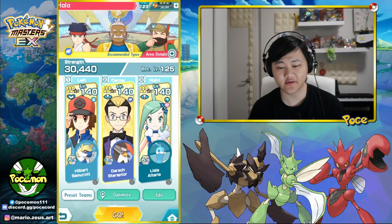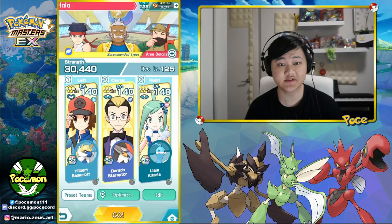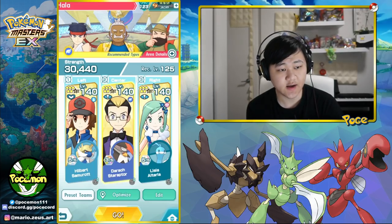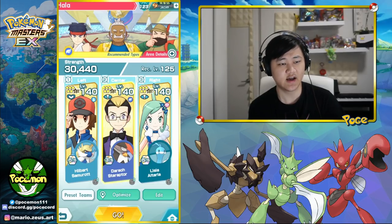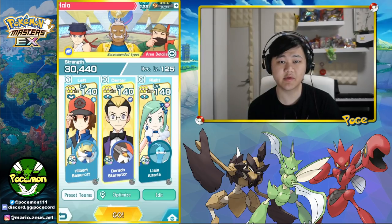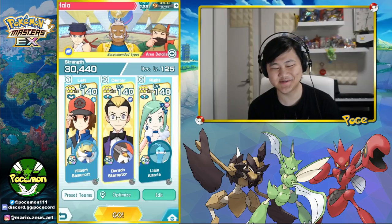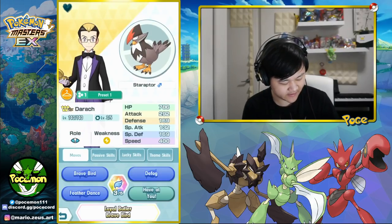Hey folks, welcome back to another video. Today we're gonna check out Dracozolt and Staraptor. They're pretty interesting because they do a lot of things — it's a flying nuker, it can do flying damage, debuffs opponents' evasion, which is very very rare but also not very useful. It also debuffs attack and all that stuff.